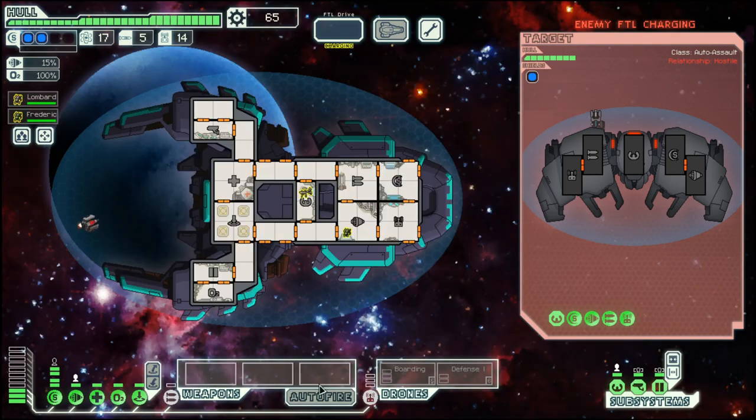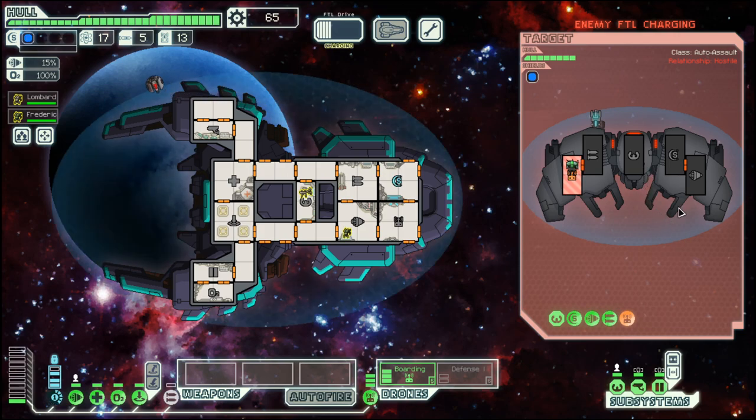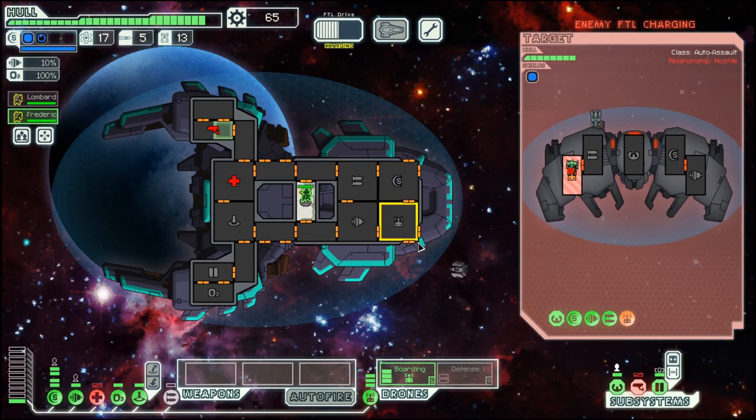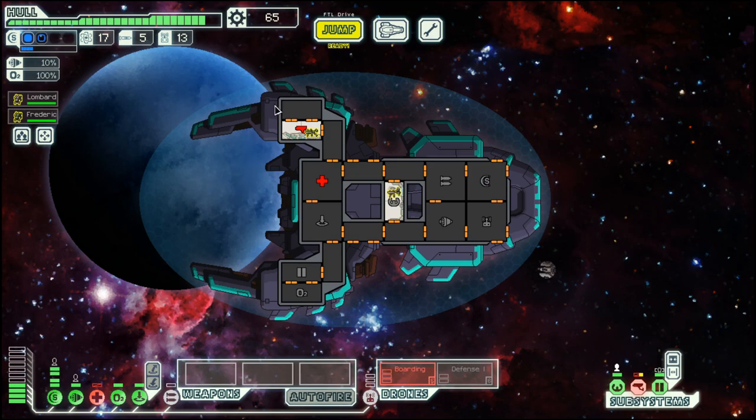An automated ship, so we will send the boarding drone over there. Unfortunately this ship will get away because the boarding drone decided to land somewhere where neither piloting nor engine can be disabled. Their FTL will power up and they will jump out. Which means the fleet pursuit caught up on us.